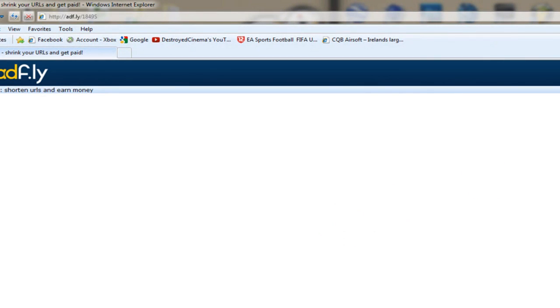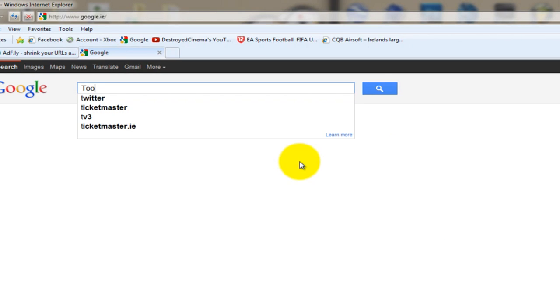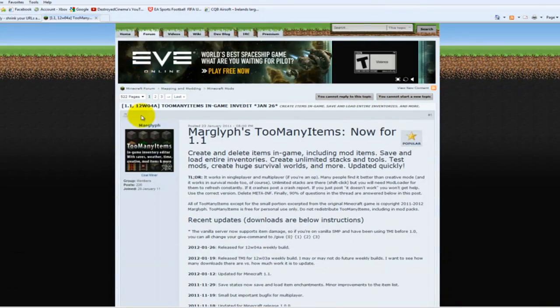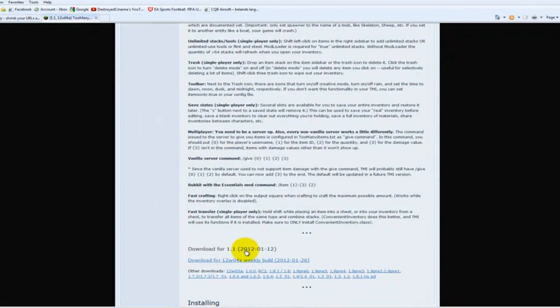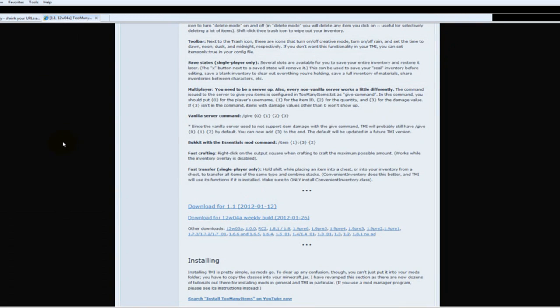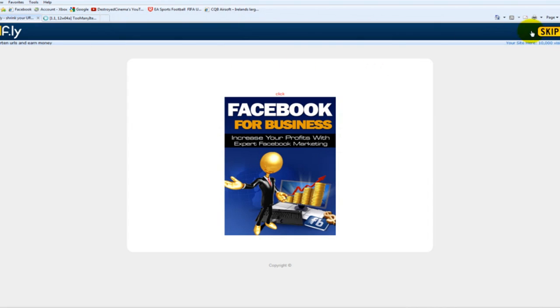It's going to load slowly, so open another tab while that's loading and type in 'Too Many Items mod'. Find your download there. There's a new version — I think it's a 1.2 snapshot — but we're only doing 1.1. Download that one. You can skip the ad on the AdFly ones.